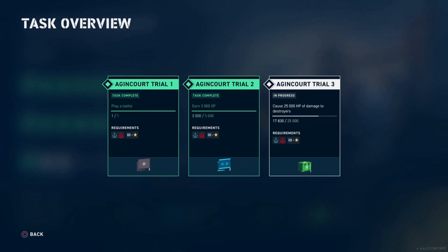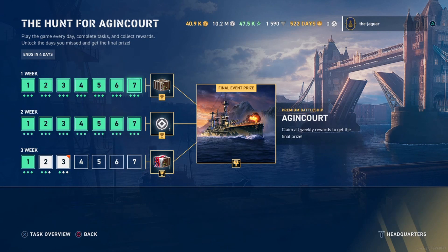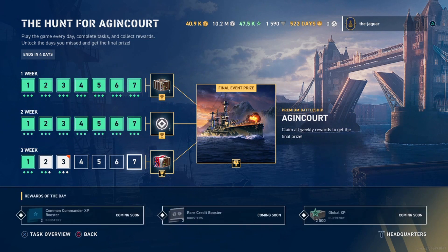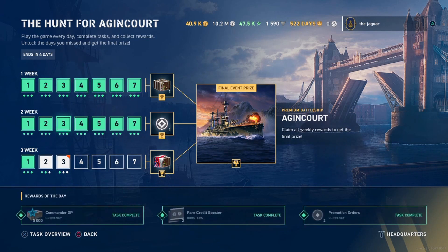You still have to actually complete the task. I was assuming after reading the patch notes that buying out these missed days would mark them complete — but no, you have to go back and actually complete those tasks. Here on day seven, you have to complete the entire Hunt for Agincourt by the end of day seven, week three. That includes any tasks from previous weeks that you unlocked — otherwise you will not get the Agincourt. You have to complete all tasks in the previous weeks, even if you have unlocked them.